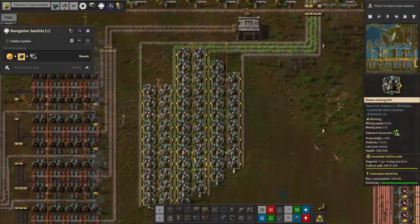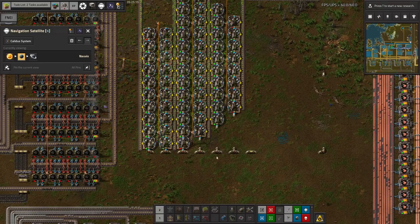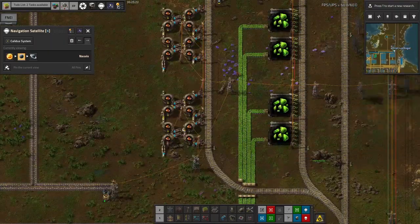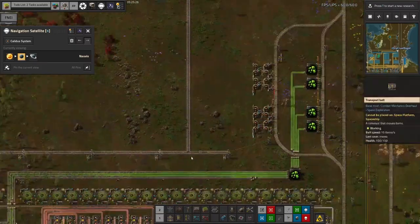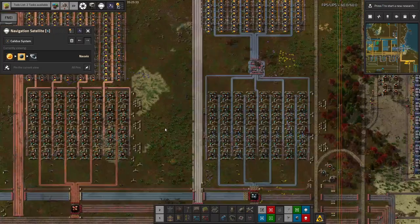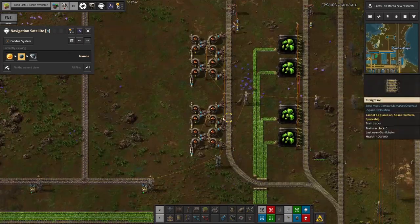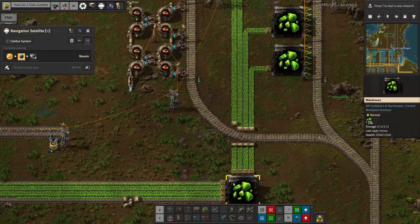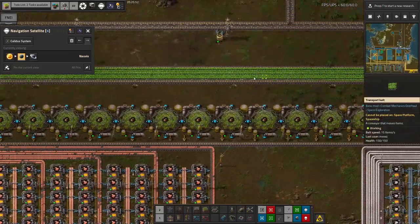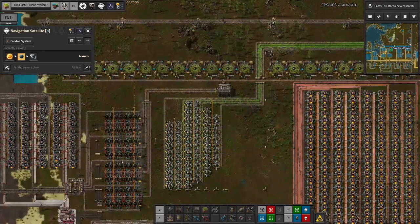We're going to have to increase the amount of wood production or bring it in by train from somewhere else. We also seem to have squeezed in a uranium mine here, which is nice since we'll definitely need uranium at some point. That requires sulfuric acid too. There are separate stations up here for dropping off acid for the uranium mine and for the enrichment process. We actually have a decent supply of uranium now — 25,000 in storage — and the belt is very nearly full.